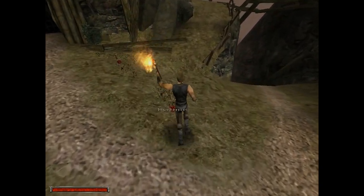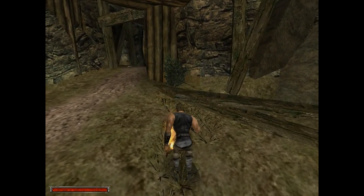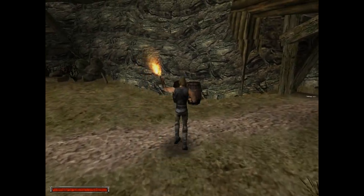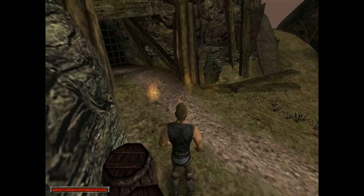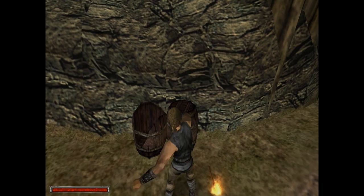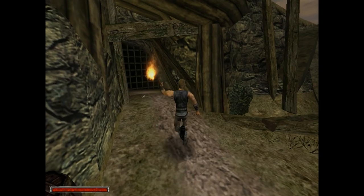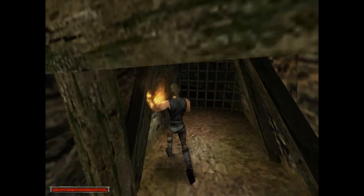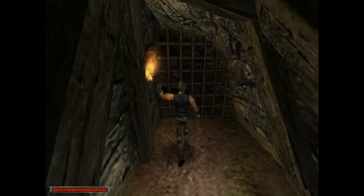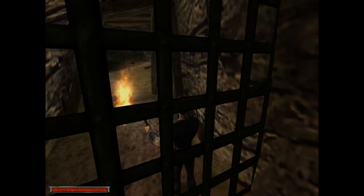What do we got? More blueberries. I don't think I can do anything with the barrels — maybe I can smash them. Doesn't seem like it. We've got a pickaxe, very nice. Doesn't seem like there's any way to get in there, at least not from this side — maybe there's a way to get around.